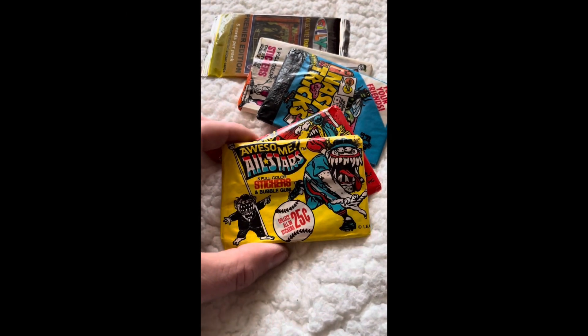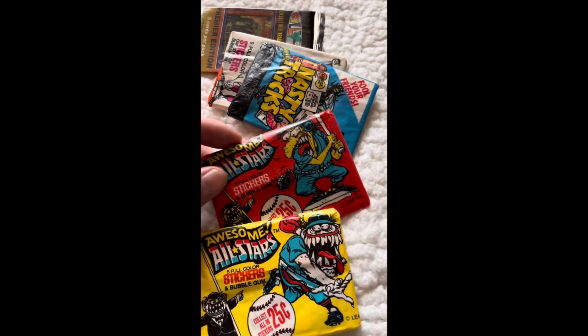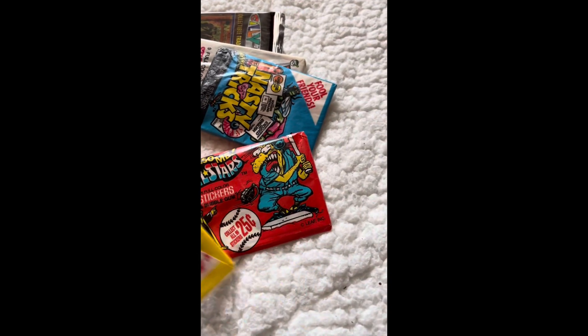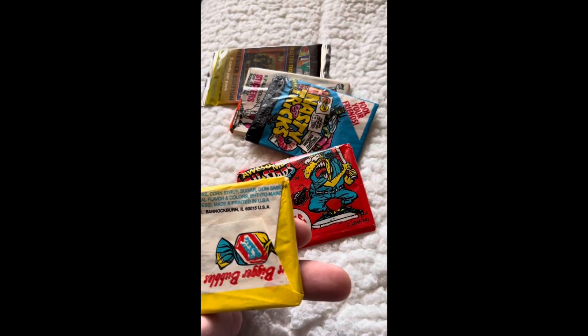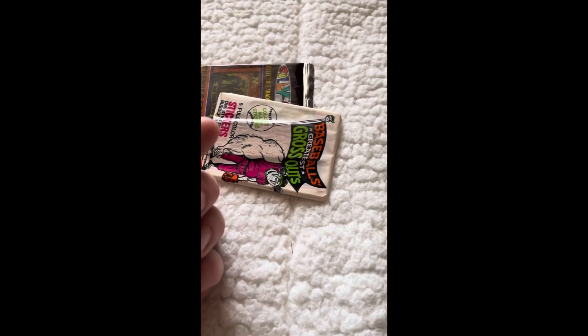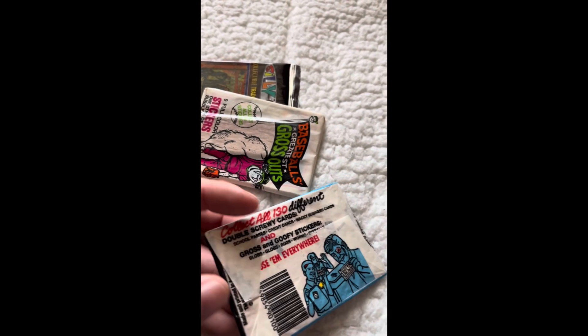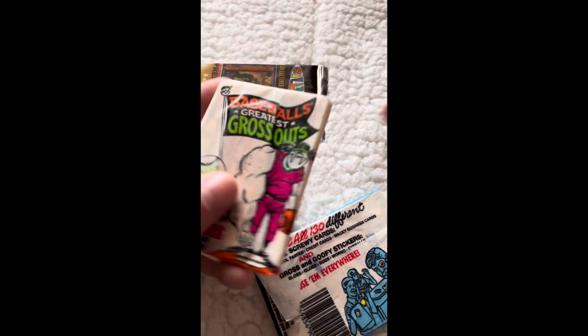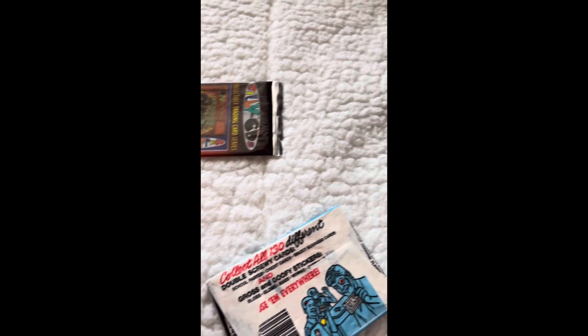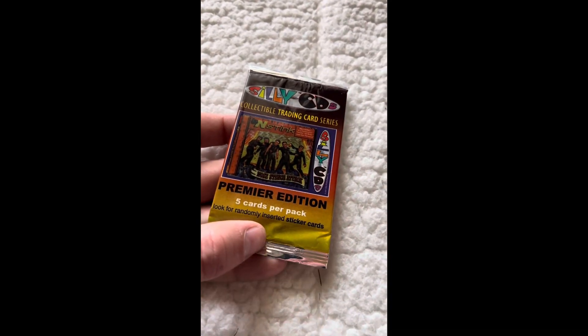Check it out — so these are the packs we got. We got two packs of Awesome All-Stars, these are five full-color stickers with bubble gum in there, which is going to be gross — nobody wants to eat that. Then we got Nasty Tricks, six cards with eight stickers, also pretty old retro. We just got these from the comic shop today — not sponsored by Comic Quest, go there, it's really nice. Conquest Comics in Bayville. Here's Baseball's Greatest Grossouts, another vintage pack made by Leaf, and then we got Silly CDs — the CDs aren't even a thing anymore — random sticker cards, all kind of parody.